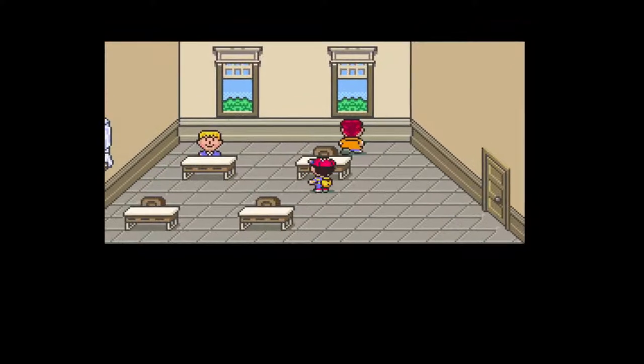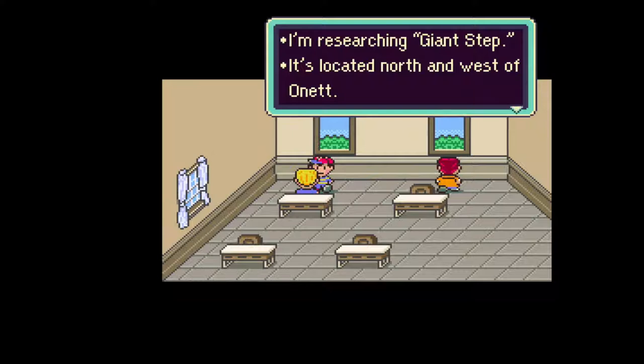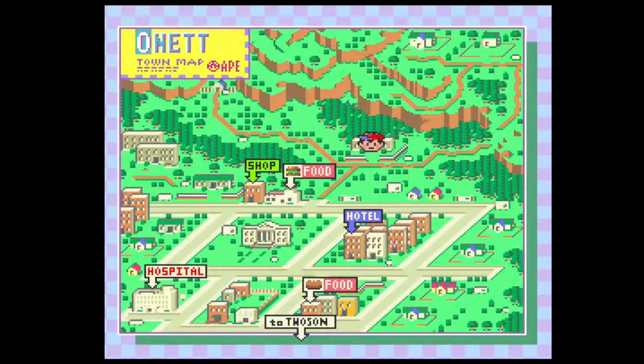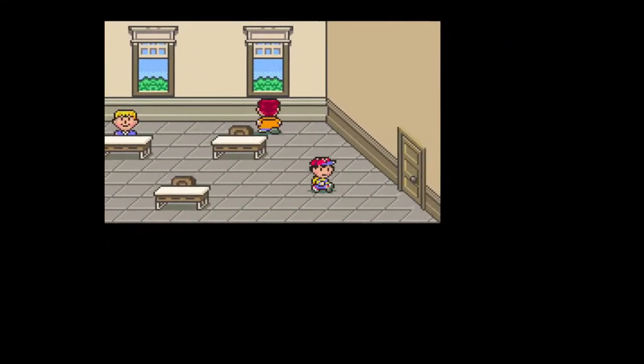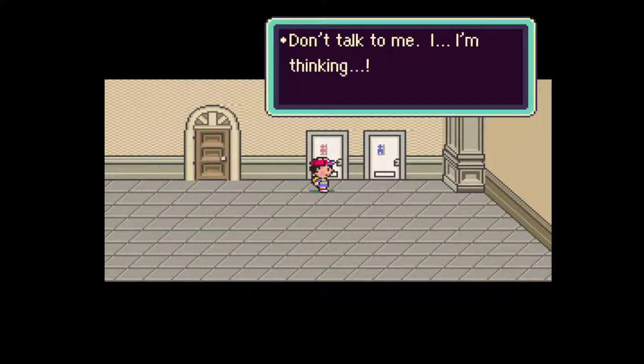'I'm researching Giant Step - it's located north and west of Onett. I heard it possesses a special power.' North and west of Onett. This map is a lot smaller than I thought - the distance between the library and my house is very large. But if they're talking about that little shed over there to the north, is that supposed to be the Giant Step?